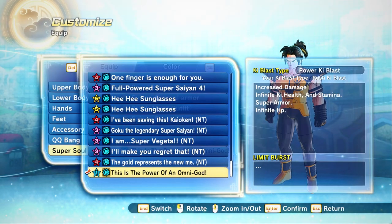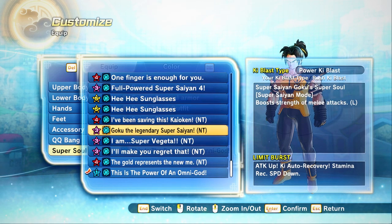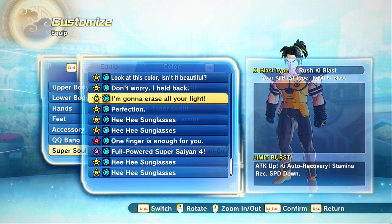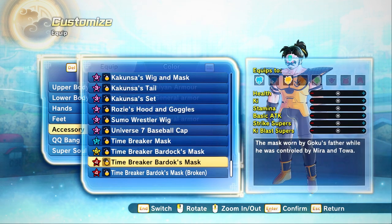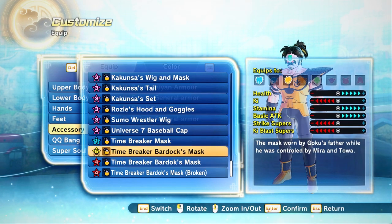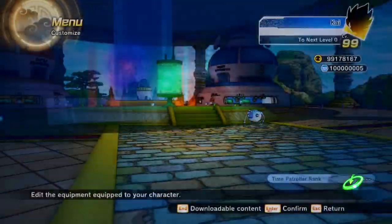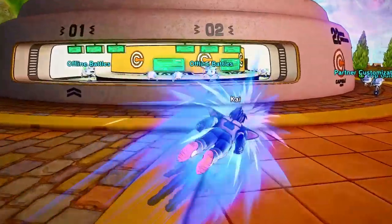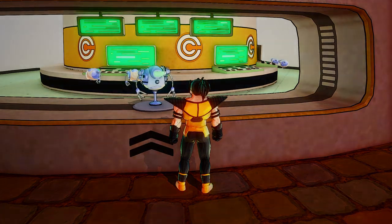The first thing I'm going to do is keep my transformations on but get rid of the overpowered super soul — getting rid of 'this is the power of an omni god.' I'll put on Vegeto Blue and also put on a mask. Then what we're gonna do is just try fighting some characters and see how we do, building up the difficulty, starting with a normal character.